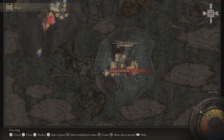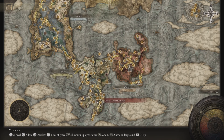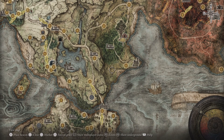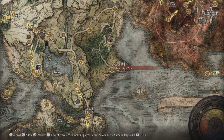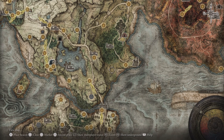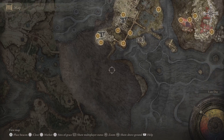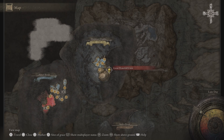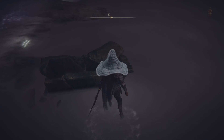After you defeat General Radahn, a meteor hits the earth in lower eastern Limgrave, right next to Fort Haight West. There will be a chasm — go down there and that leads you to Nokron. At the end of Nokron you reach the Deep Root Depths, and I'll show you where the staff is. Here's the coffin we ride.